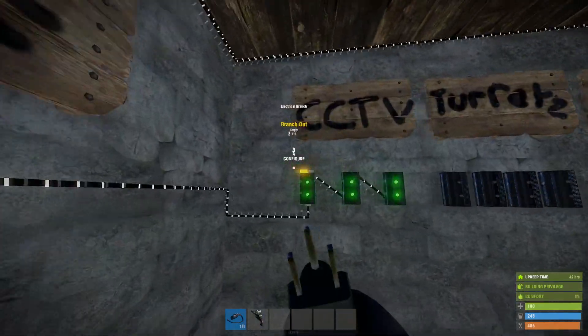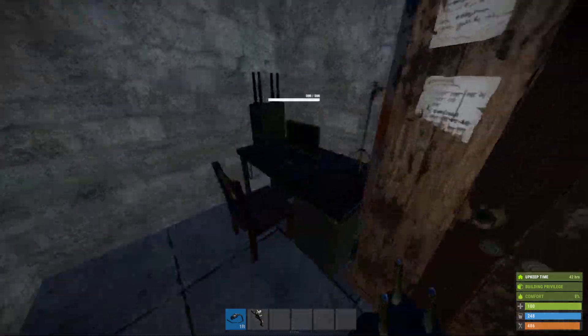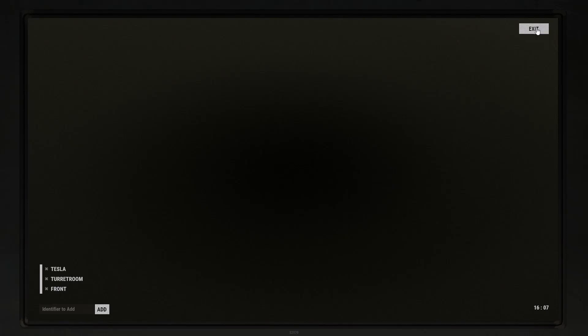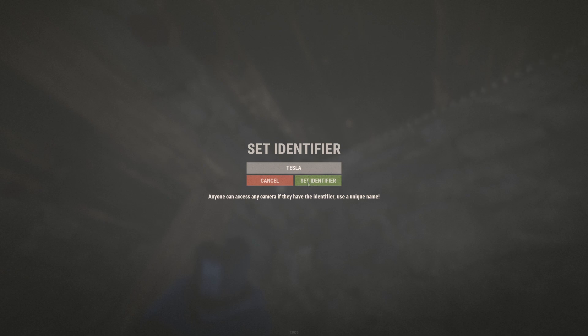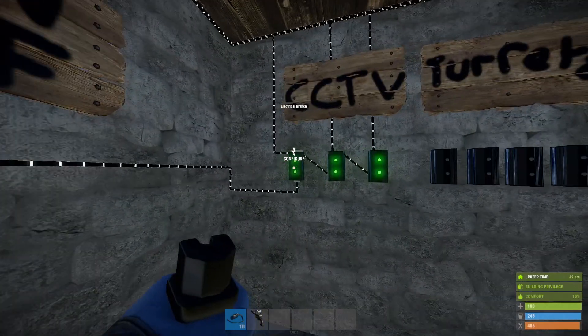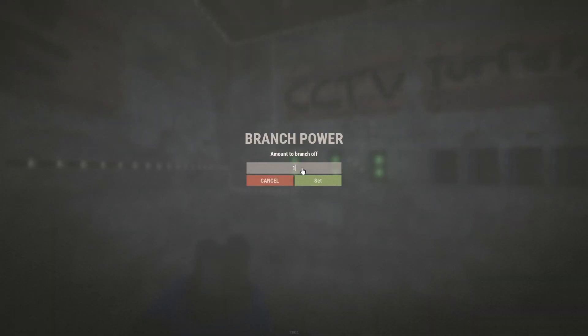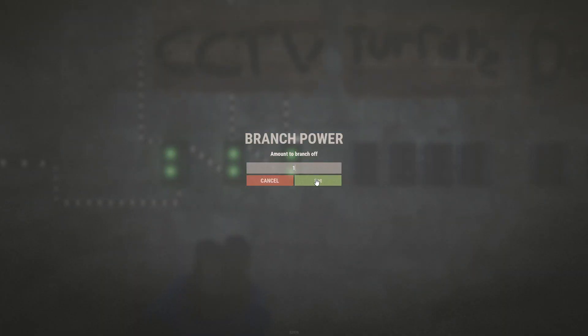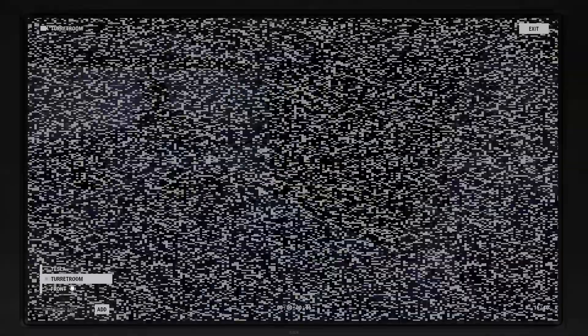Once all of those are wired up we can check they're working — and they're not, for some reason. Oh, of course — CCTV cameras actually need quite a bit of power, so on the branches here you're going to want to branch off 10 for each of them. Forgot about that. Let's see if they're working now — there we go.